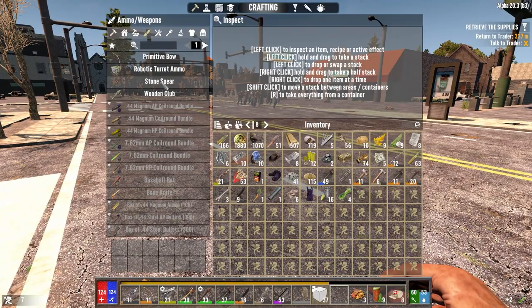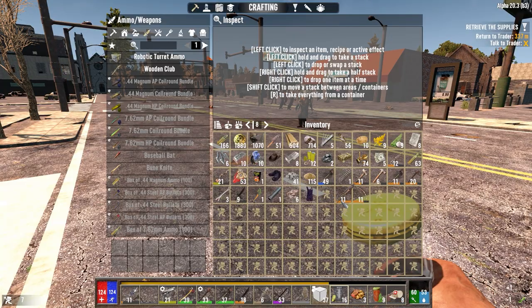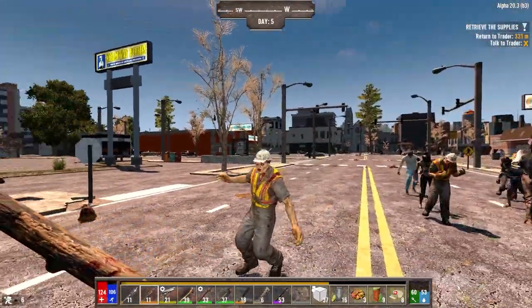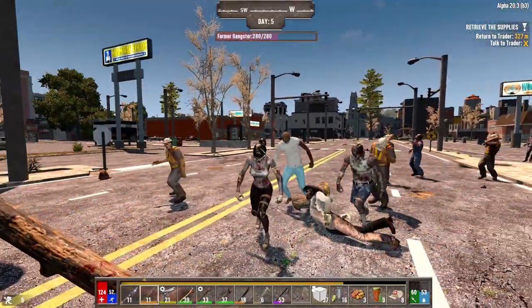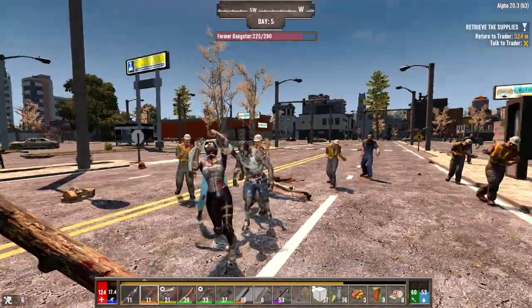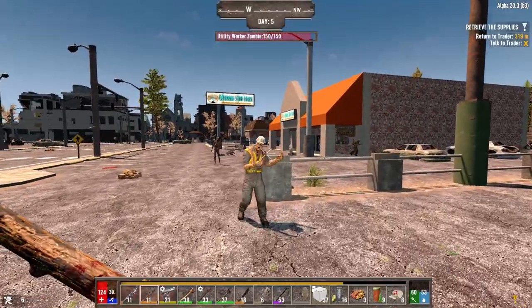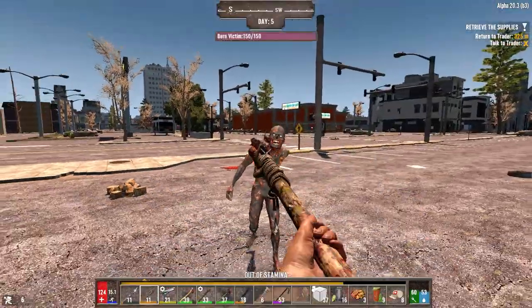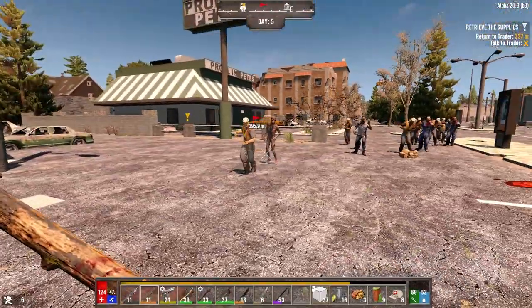Stone spear — craft. Gonna leave the bow out. Throw that away. Gonna bring you back down so that I'm gonna keep the good one for when we need it. You can see the difference in the abilities of the spears. Look at them all! A bleed for you, a bleed for you! He's not gonna get a bleed though. Takes considerably more stamina, I think, for the stone spear.